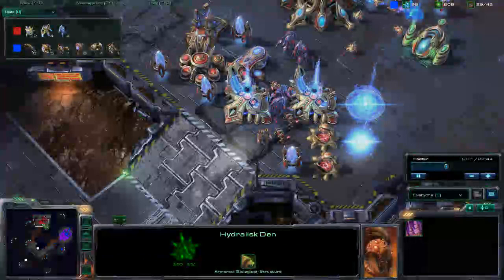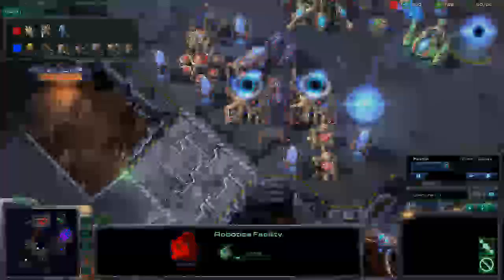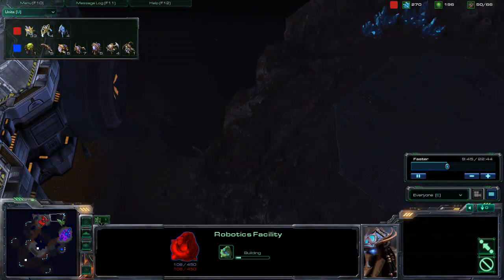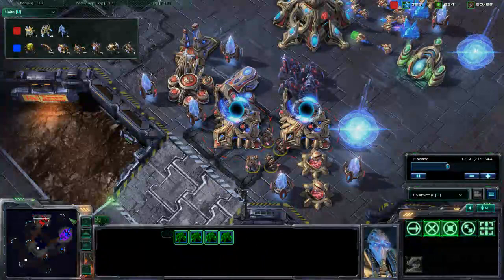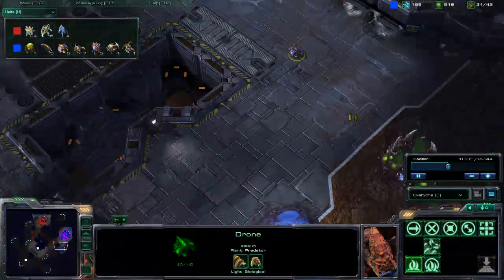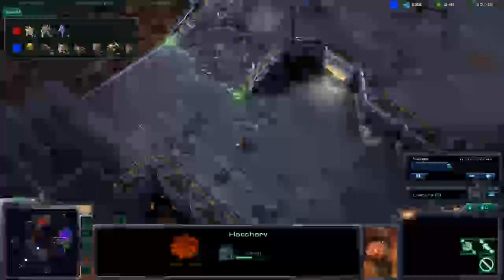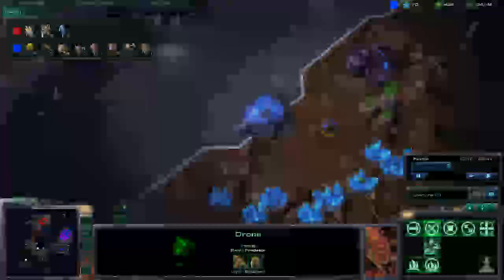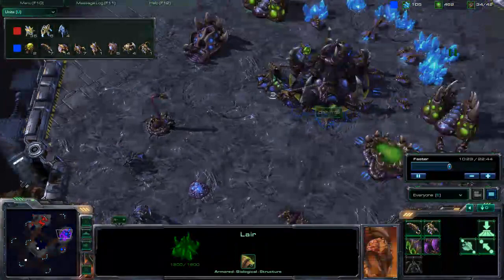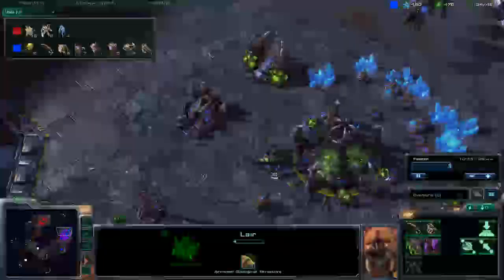Meanwhile, keeping my minerals kind of low, I finally get to build a Robotics Facility for observers to see what he's up to, as well as to give me vision to this island. I want this Zealot to be with his other Zealot buddies at some point, but it doesn't work too well. He's going to build an extractor before his hatchery finishes — typically you want to do it a little bit later than that, maybe when it's 75% done. He's got a lot of resources being saved up from his one worker and his two workers on the gas.